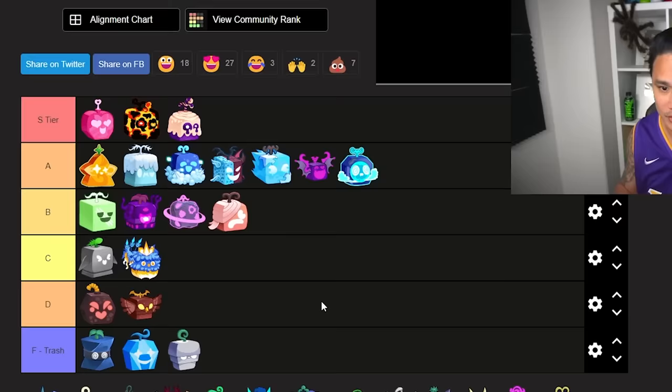Is Quake good for PvP? Yes. Is it good for grinding? Yes — not as good as Light or Ice, but still good. So Quake goes straight to A tier.